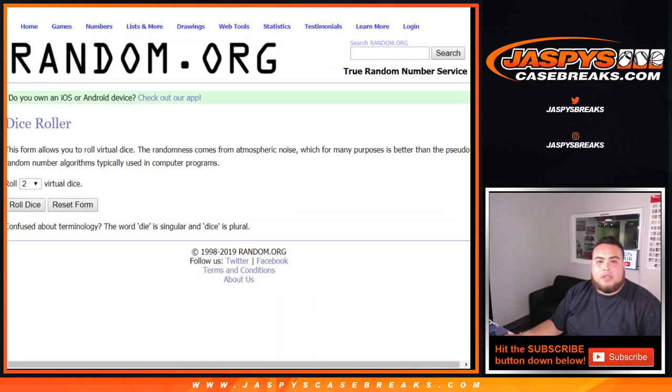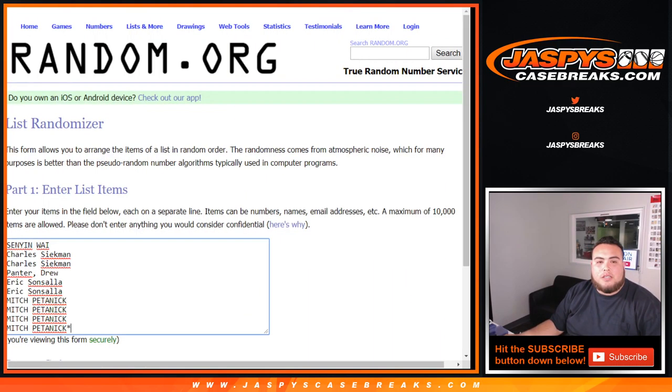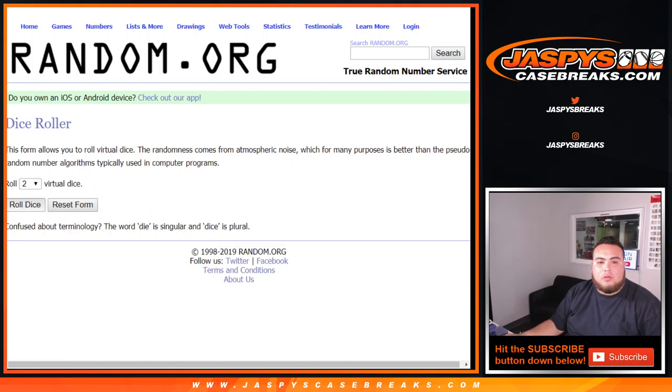So there you go — dice roller, list of customer names: Sinyan down to Mitch, Last Bomb Mojo, 0 through 9. So let's roll it.